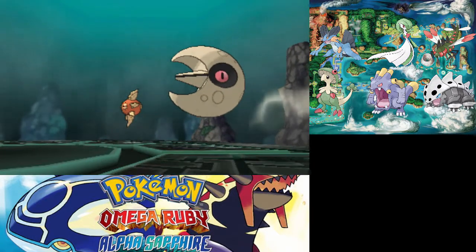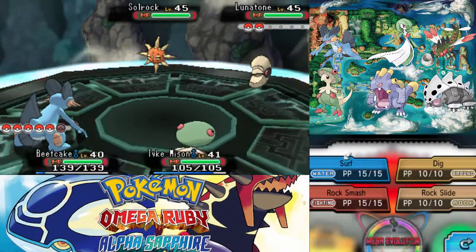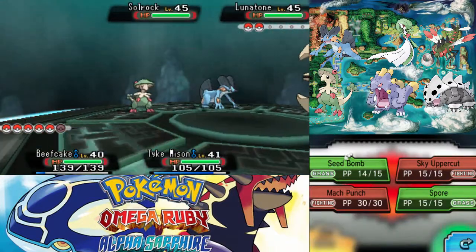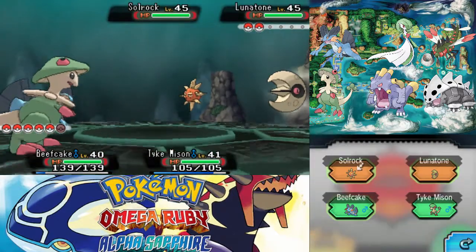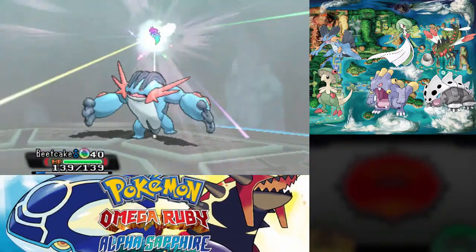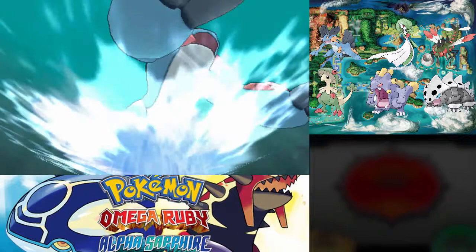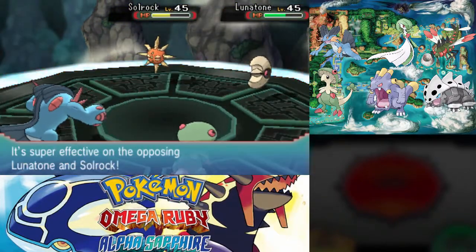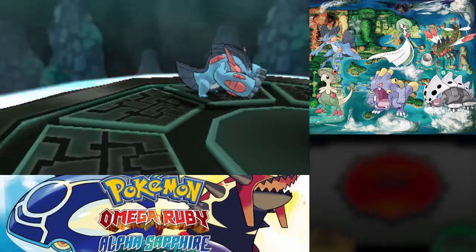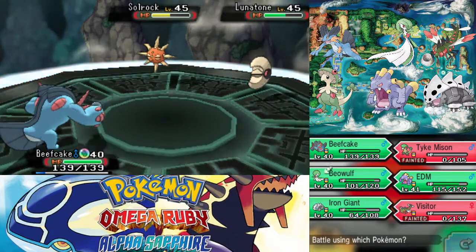This is a prime example of the developers ignoring all the changes made in Emerald for the better, and just taking Ruby and Sapphire as inspiration, as they only have Lunatone and Solrock. I'll go for Seed Bomb — I know Beefcake will be faster, and that way it'll default to whoever lives. I think I clicked Lunatone — watch this one-shot both of them. No — oh dear. And you're weak to Psychic, that's not good. I misunderstood this gym.